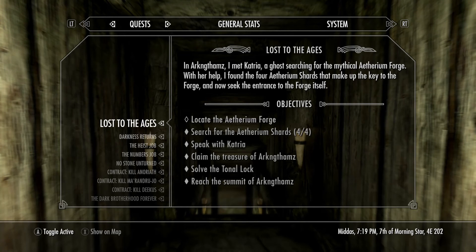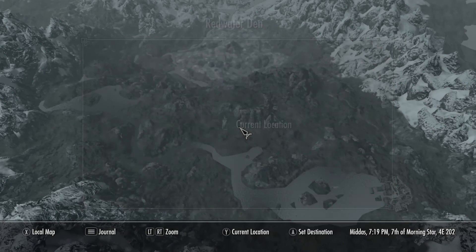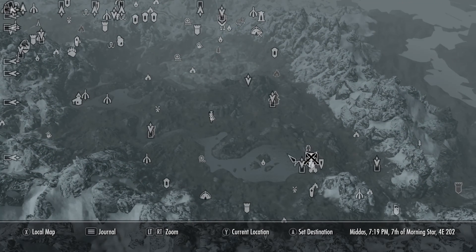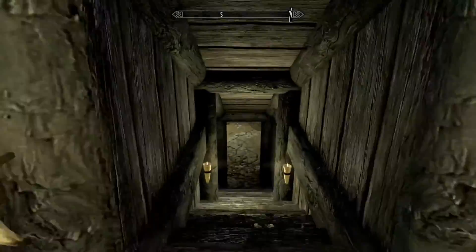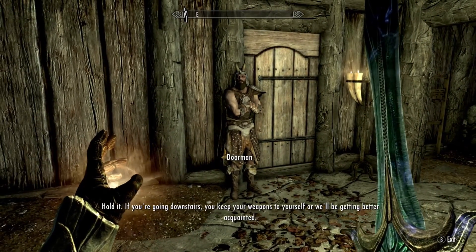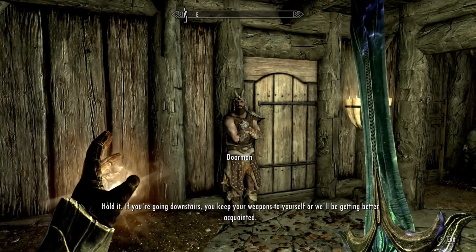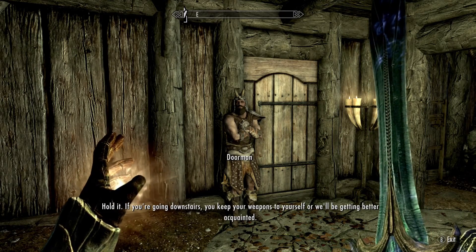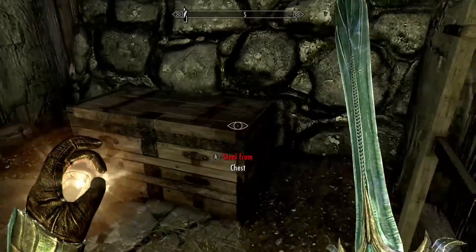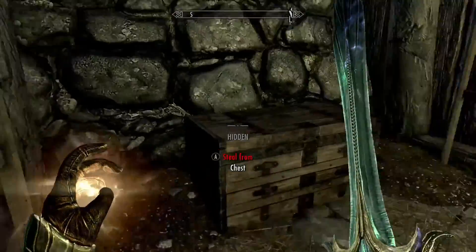Before we go to the Aetherium Forge, I actually found this little area called Redwater Den, in between Treva's Watch and Shore's Stone. It's also northwest of Riften. The reason I want to record this is because I don't think I've ever been here before. A guard at the entrance says: 'If you're going downstairs, keep your weapons to yourself or we'll be getting better acquainted. Head on in and behave yourself.' I want to first steal from this chest real quick.